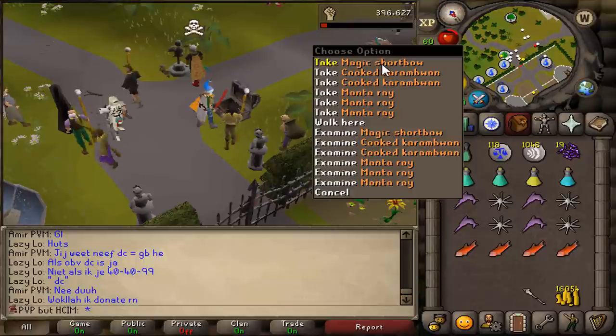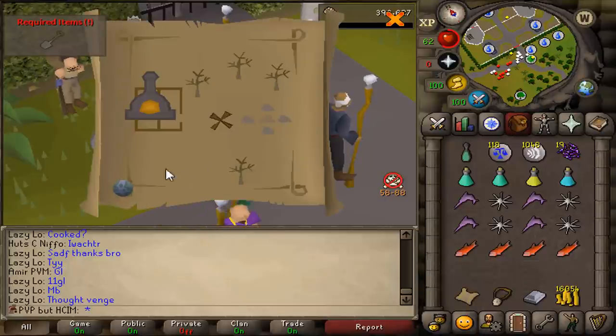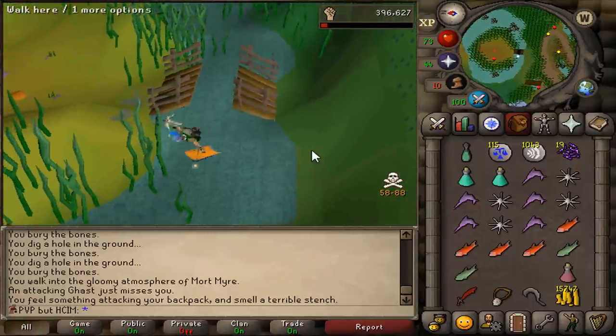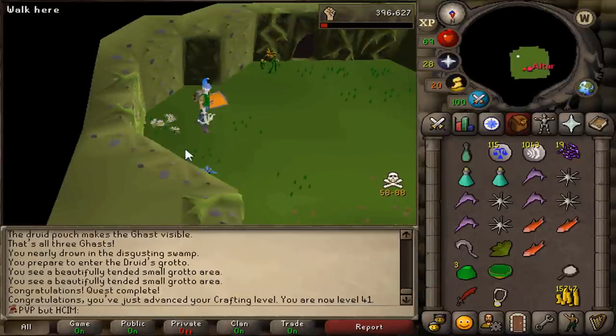I just realized I do have an elite clue scroll, which I only need to do two quests for, so we're gonna do them right now real quick. I have yet to cross this bridge successfully. And that's Nature Spirit quest completed — we got one crafting level, and that's about it.